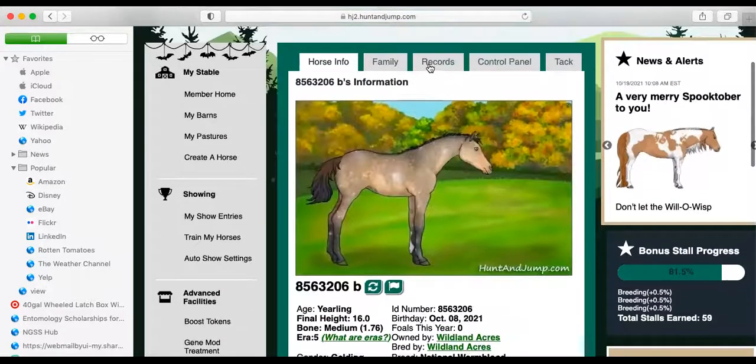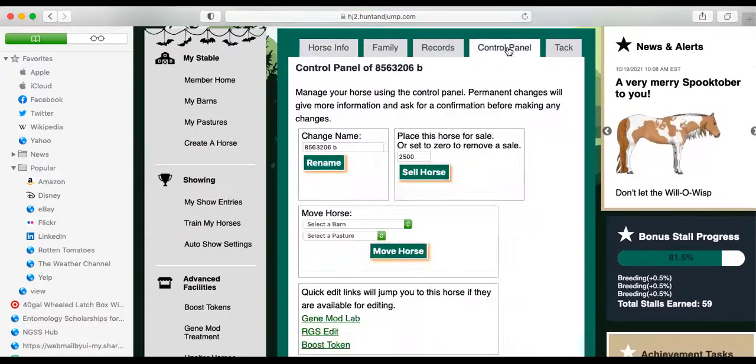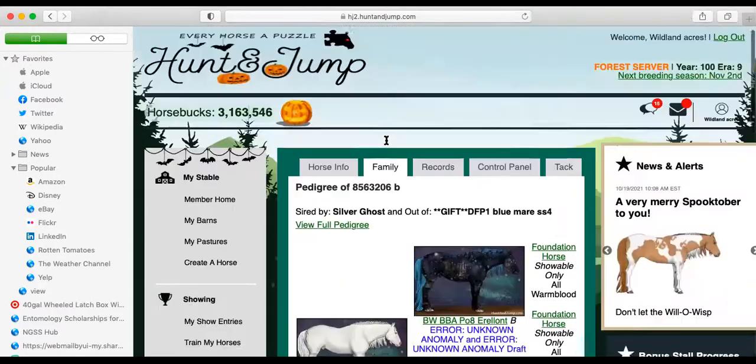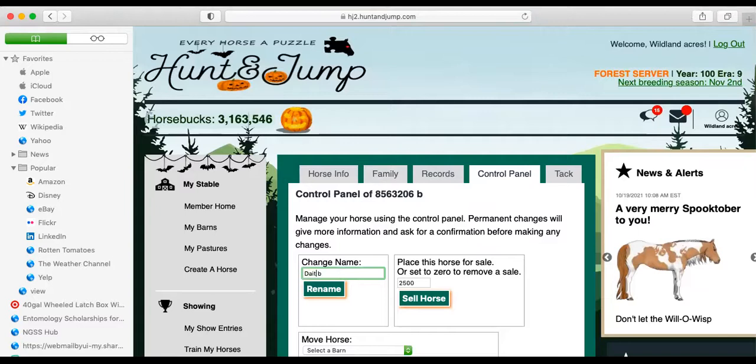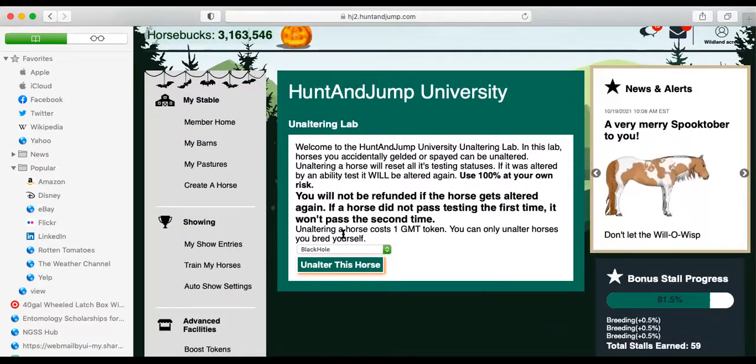In this game though, he's still young and hasn't been bred, so there is a trick we can do. Go under Advanced Facilities — there's 'Unalter Horses.' Unaltering a horse costs one GMT token. You can only unalter horses you bred yourself. This means that if someone spays or gelds a horse before selling it so it can only be a show horse, the breeder still has the ability to choose whether to sell it for breeding — you would have to send it back to them to unalter it.